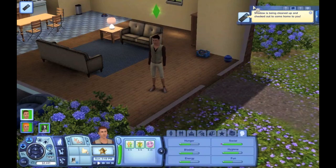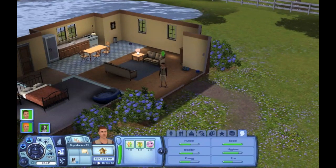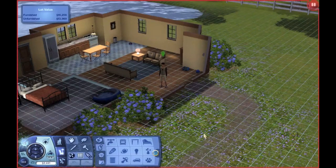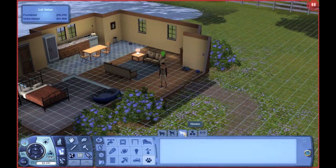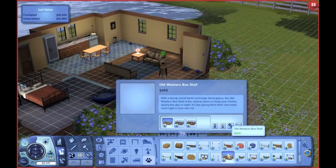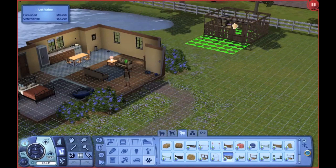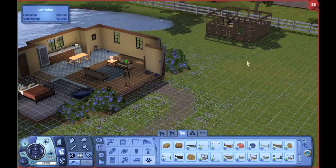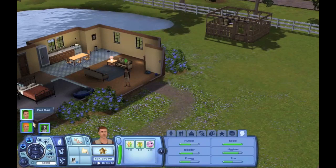Shadow is being cleaned up and checked out to come home to you — that's exciting! So maybe we should prepare for her to get here. Horses need a place to stay, obviously. I'm going to go ahead and check out what they need. Oh, a box stall. So I'm going to get one of these and just place it here so it can be close to home. I've never had a horse, so we'll see.